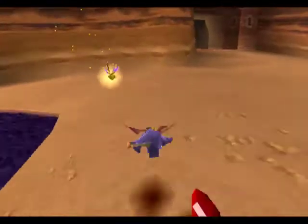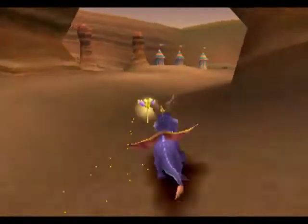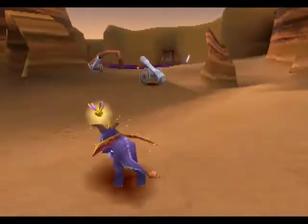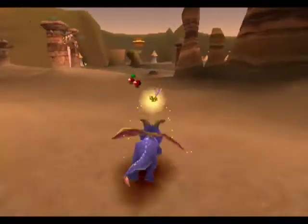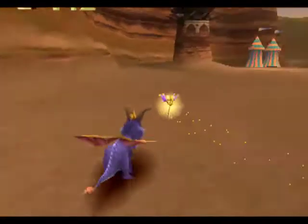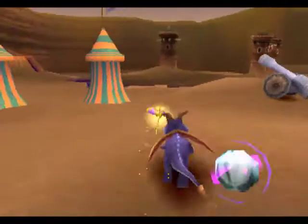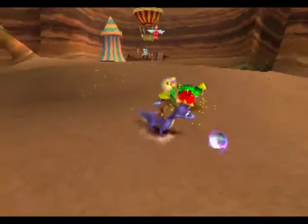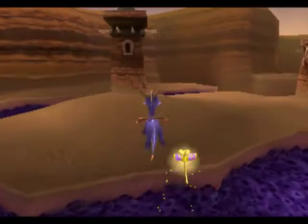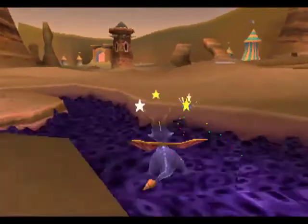One last note before I stop this video: for those of you who haven't played a Spyro game before, he is not a teenager or a kid — he is an actual adult dragon. He's just small. He can't walk on two legs, and he's tinier than everyone else. But that is also always the reason why he has to save everyone. And they don't make fun of him for it, which is pretty cool.